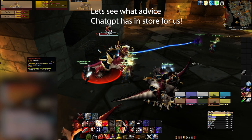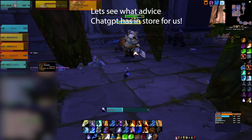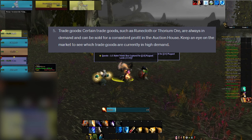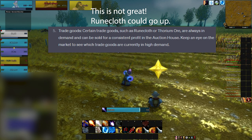Now let's see what ChatGPT is telling us to invest in after its extensive research — I'll give my opinion on each and a final recommendation after. Number 5 from ChatGPT's top 5 gold investments for Classic Era: trade goods like Runecloth and Thorium Ore. They are always in demand and can be sold for consistent profits in the auction house. My thoughts: Runecloth could go up if people want more bags or reputation for a different faction mount, but these are all over the place. It could work out, but it's not great.